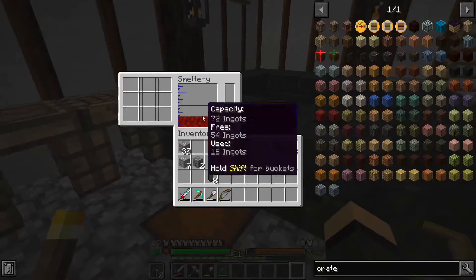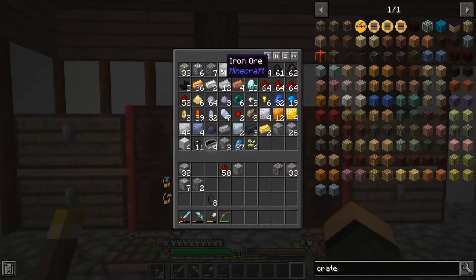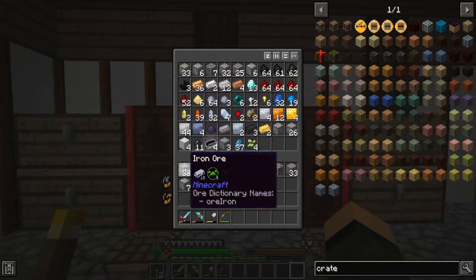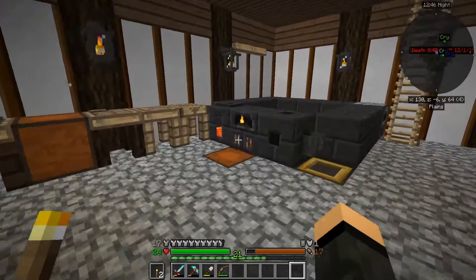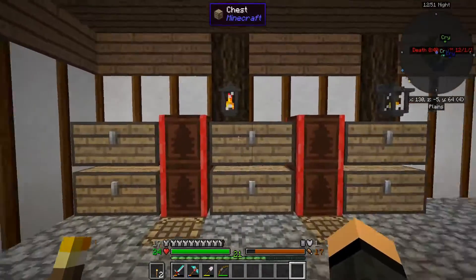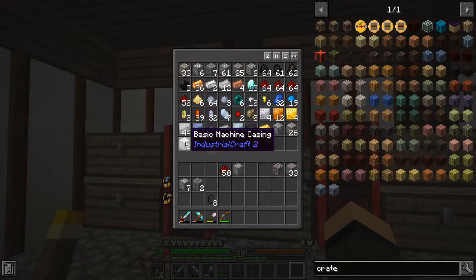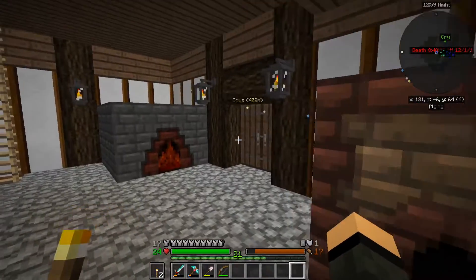There's 18 iron in here. Let's just put all that away, get another nine iron going - just 27 and then five more. And I can make four more large plates to get some more basic machine casings going, because I would like to get a little bit going with the IC2 stuff.